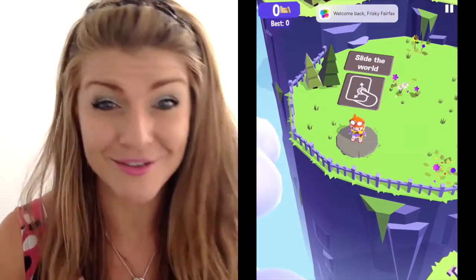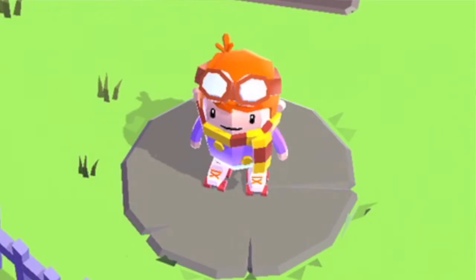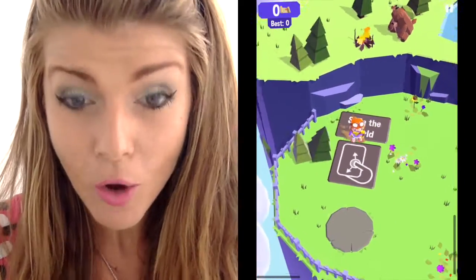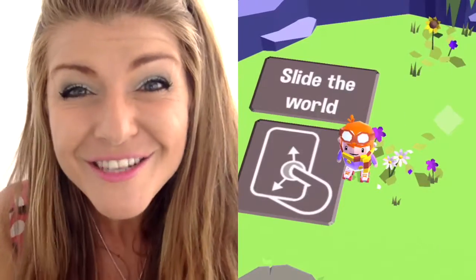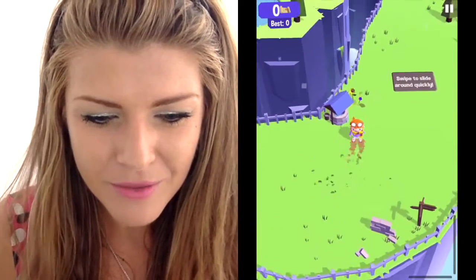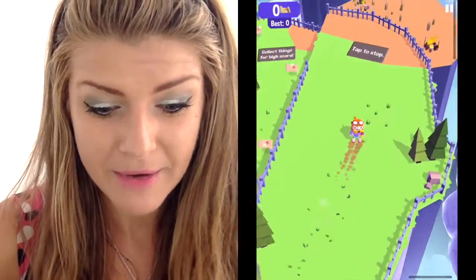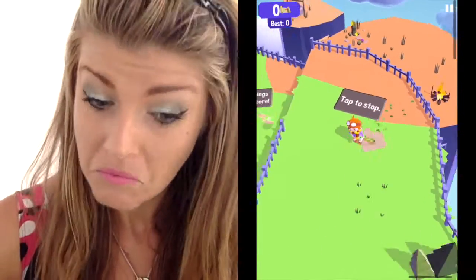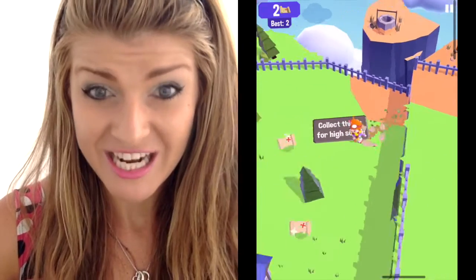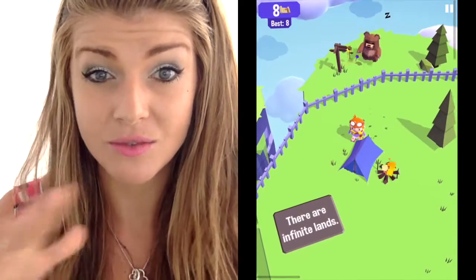Okay, so this guy looks really super cute. Oh, he doesn't really go backwards — that's some talent! Oh, and he's got little roller skates on, I didn't even see those. All right, so what you do looks like you swipe to slide around quickly. I wish I was this skilled at rollerblading in real life — I typically fall flat on my face just when I'm trying to walk normally.